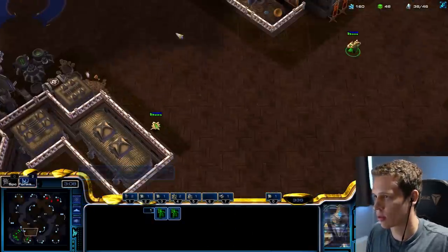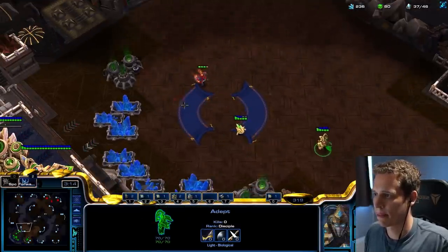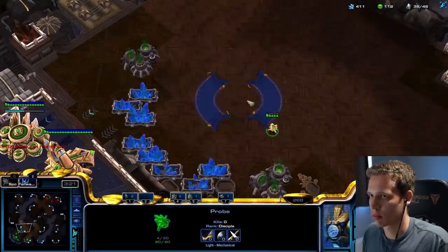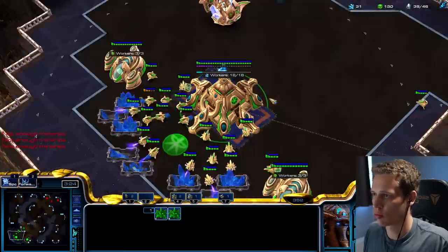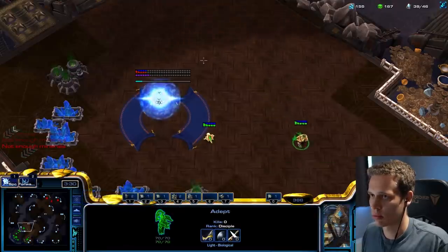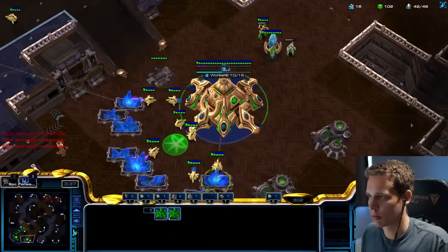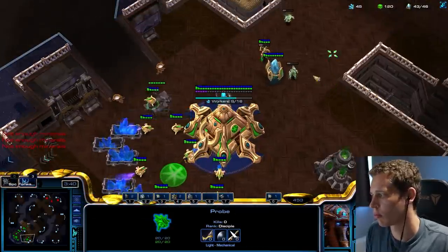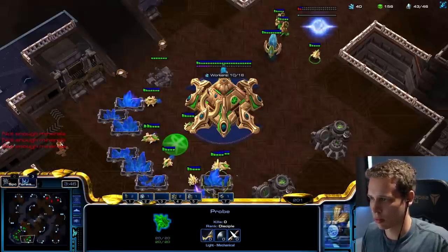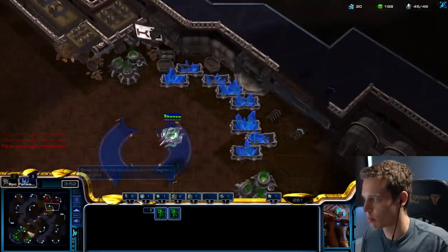I'll start with an Oracle across the map, and this is a build that Hero actually played a little bit — I want to say against Cure at some point, or maybe against Beyond. It's an extremely fast third base with a single Oracle, and it has good eco. It is relatively safe against Reaper openers, as long as you're not getting 3-Raxed. If you're getting 3-Raxed you usually just straight up lose the game, but I decided, what's the chance that Kalazur is going to 3-Rax? I get my Pylon down, and if I do survive with my Nexus, life is going to be pretty darn good. You quickly follow this up with some extra gateways, and following it up with Phoenixes as well.